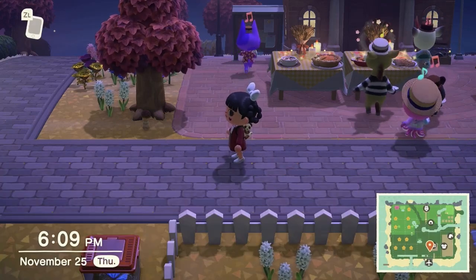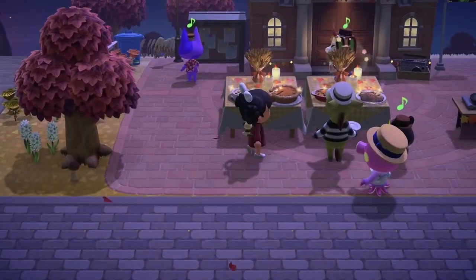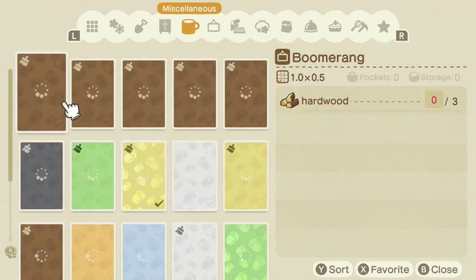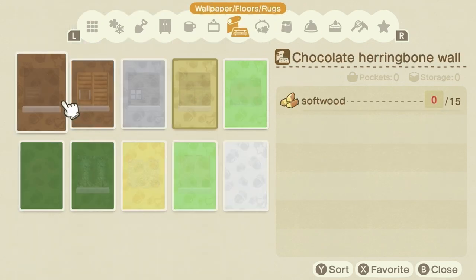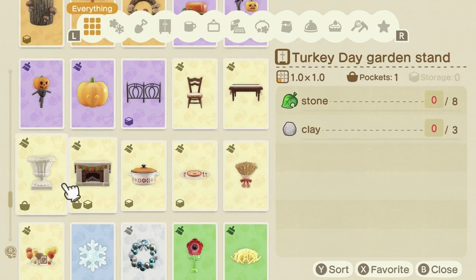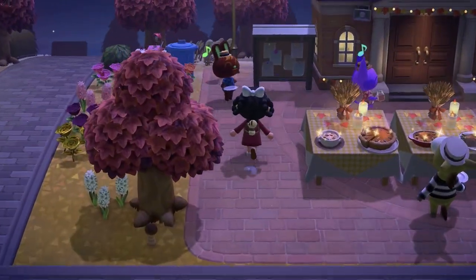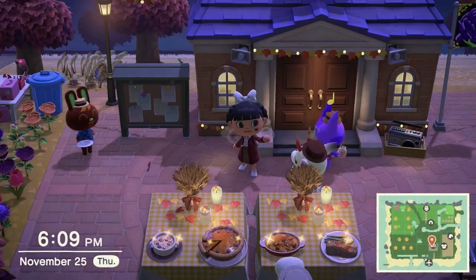Those are all the ingredients you will need to complete all the dishes. Once you complete all the dishes you will receive the ingredient DIYs for all the dishes you completed. When you complete them via sparkle — 100% completed — you will get all the DIYs for all these items. That is it for today's video! I hope this helps you 100% complete Turkey Day. Have an amazing Turkey Day guys, and I will see you in the next one — bye everyone!